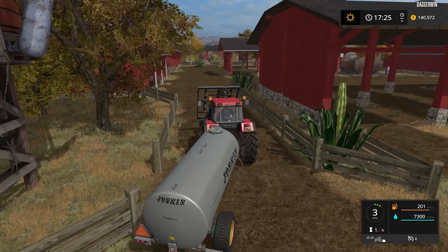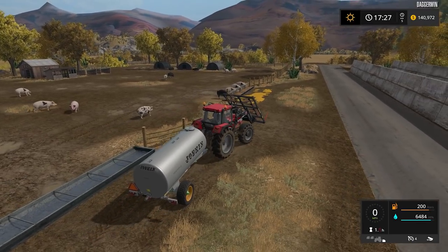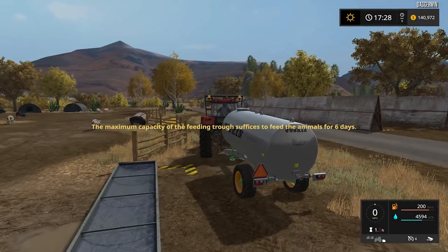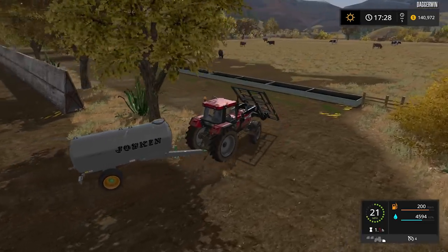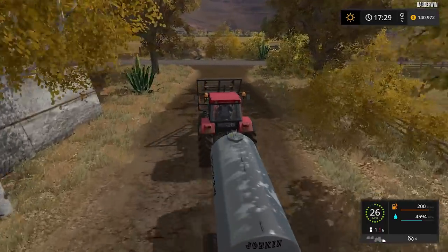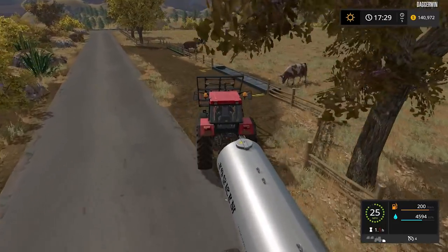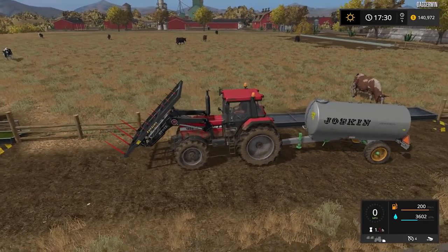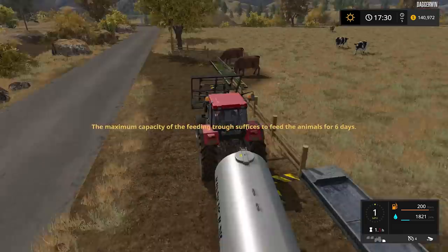The cows and the pigs are right next to each other, so it can't be hard. Here we are - let's just refill theirs first. They're not going to take an awful lot. We should have enough in this tanker for both animal types. There we go - 62% remaining. And the cows are just over there. Where's their water trough? Over there? Yep, here it is. One of the feed troughs is for just grass, the other one is for total mixed ration. There we go - 24% remaining. Fantastic.